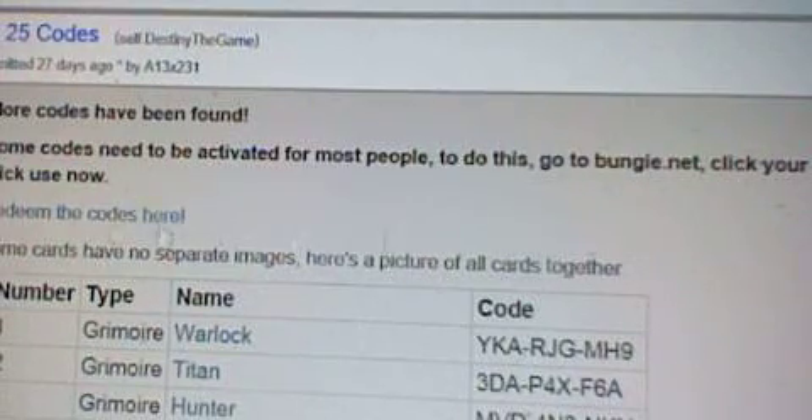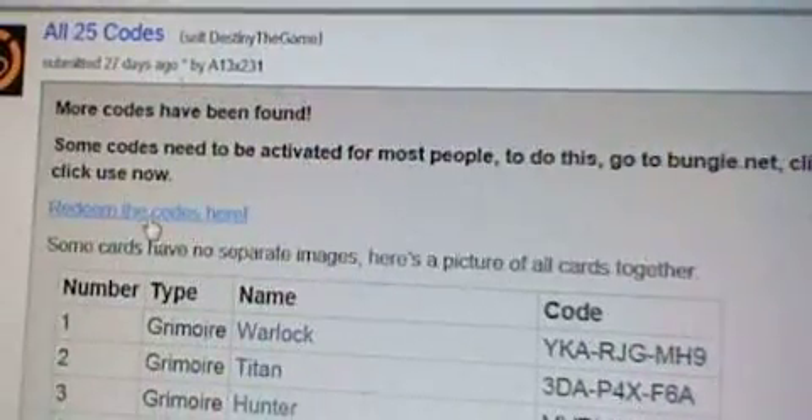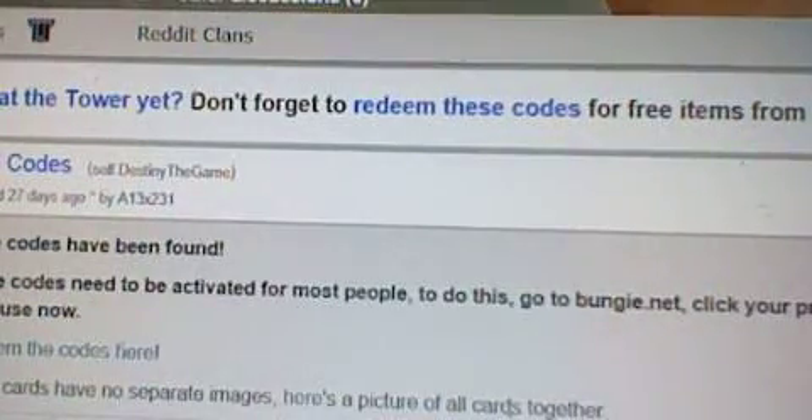Just go into Bungie.net, click a profile, click codes, and then use them. You can also redeem your codes on the website Destiny Reddit.